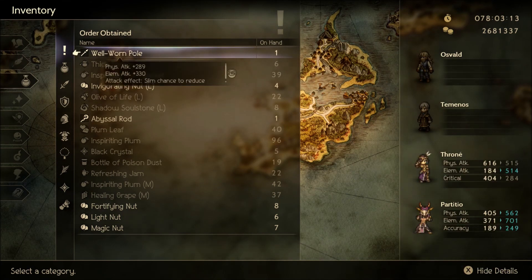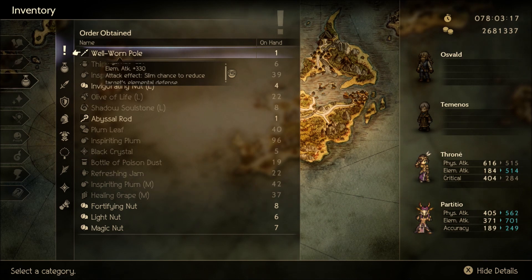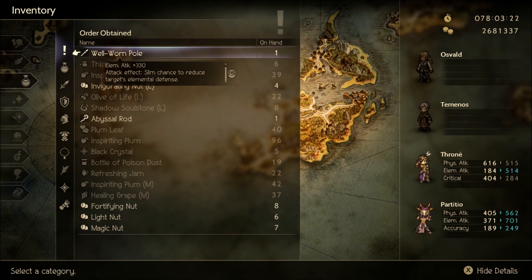It has an okay physical attack, but a gigantic amount of elemental attack. And also it says slim chance to reduce the target's elemental defense. That's kind of a big deal.